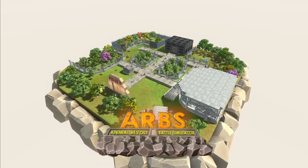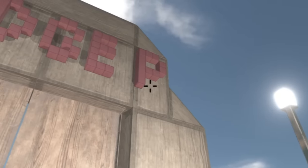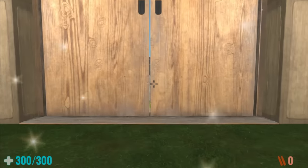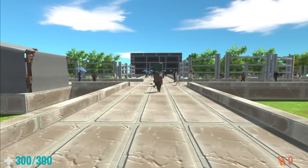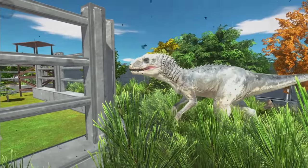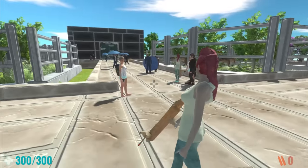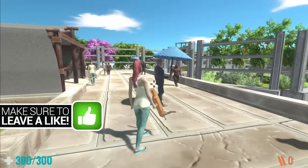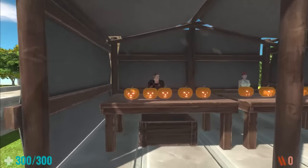Welcome back to Animal Revolt Battle Simulator, and welcome to Fudge Park. I couldn't actually add 'park' at the end there — I didn't have enough space. Anyway, I am a visitor to this place right here, and I'm very excited because the brand new Indominus Rex is here somewhere. Oh, I can hear it! That's the sound of the Indominus Rex right now. This park is filled with visitors, so let's do a little exploring first, and then we're going to check out the new modded dinosaur.